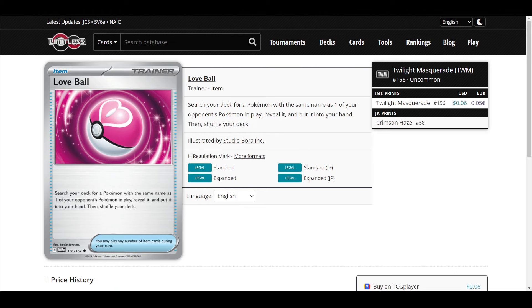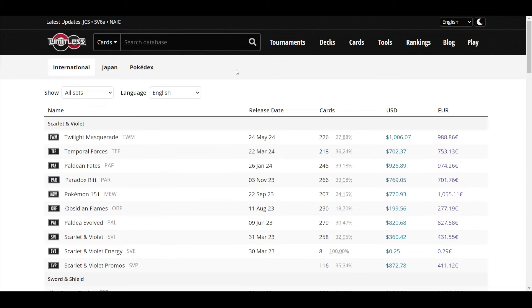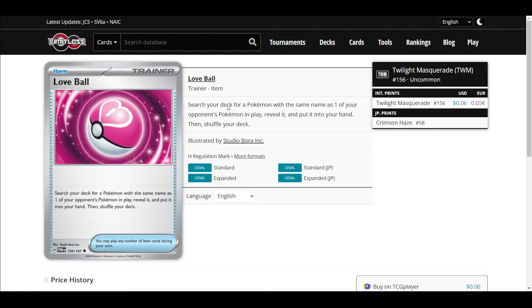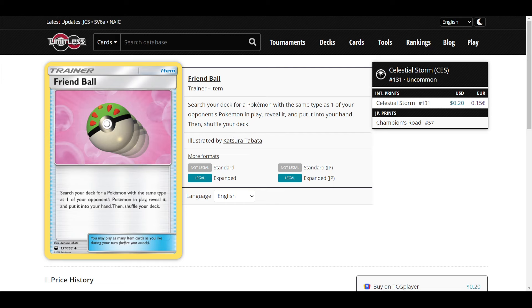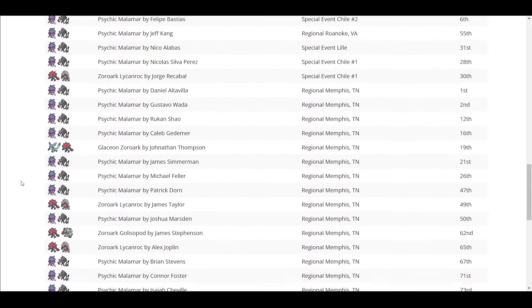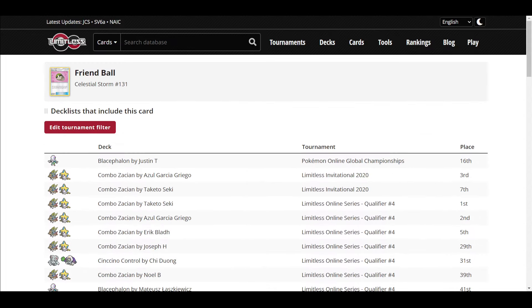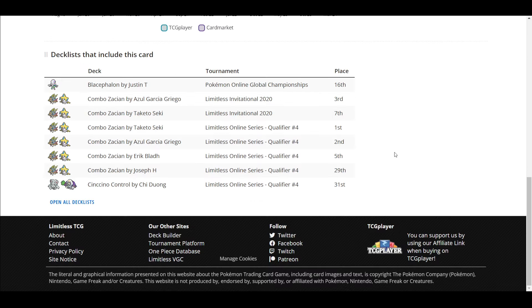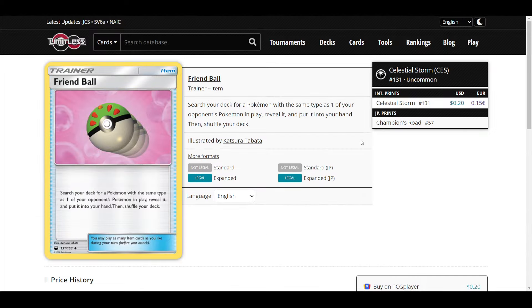Love Ball is a brand new card. Let me double check — no ball search card in the new mini set. Love Ball is not very good. Friend Ball: search your deck for a Pokemon with the same type as one of your Pokemon in play, reveal it, and put it into your hand. This card is way better, because there are only 10 types. You can build your deck to focus on a lot of the same types.